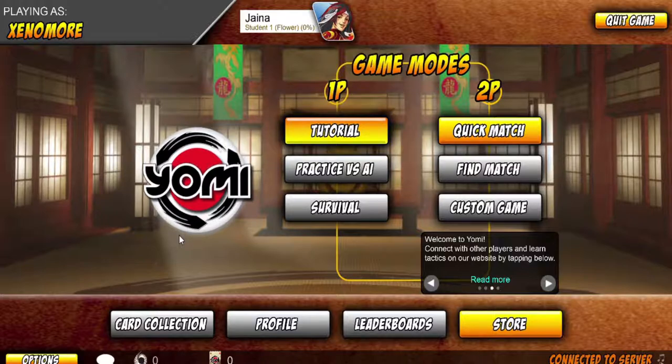Yomi is a sort of thing that happens inside of fighting games — it's like a next level after reading your opponent. There's reading your opponent, of course, where someone tries to punch you and you're obviously going to block or dodge because you see them punching. Yomi is deeper than that.